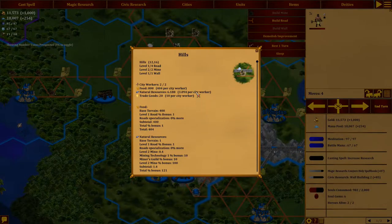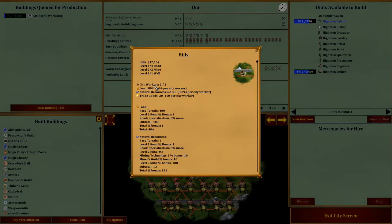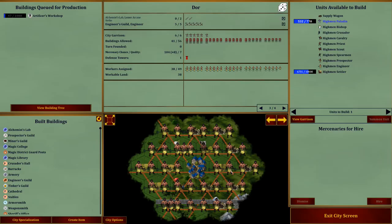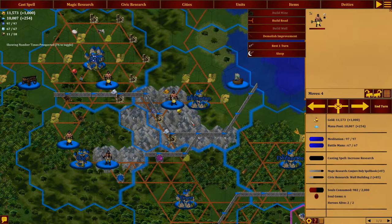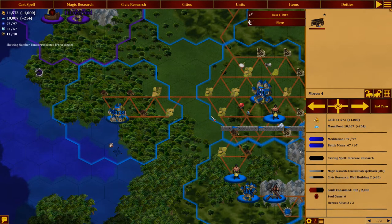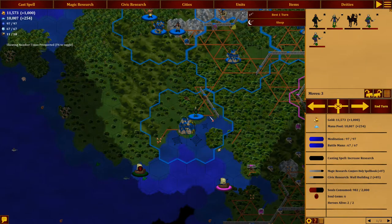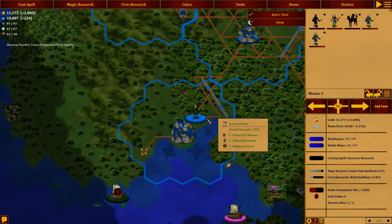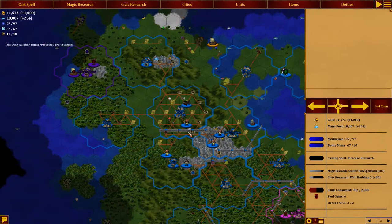So now we have a level two mine here — are we actually using it? Door should be using that. We're making 20 — 10 per city worker, so we have two there. Natural resources 6.18. So that engineer, where do we need him better? I'd love to go down here and build on that yellow orb. Oh, it's full in the city, so we'll go outside the city — that's fine. We'll leave this army here, you can sleep there. And we'll sleep in the city as well. End the turn? I think we can.